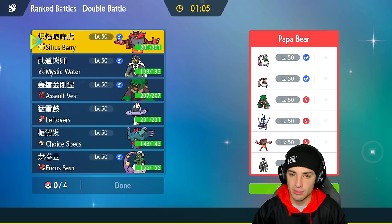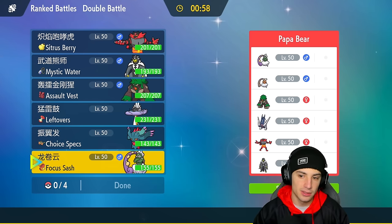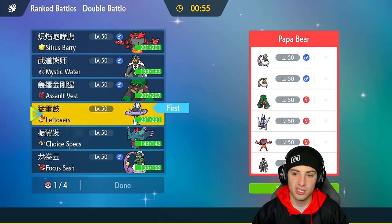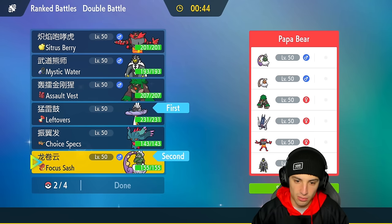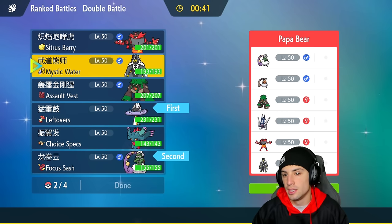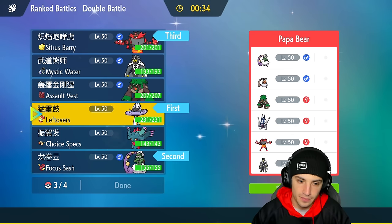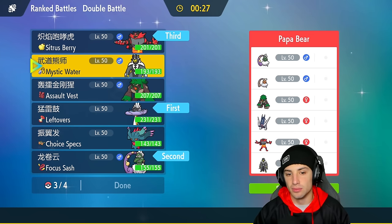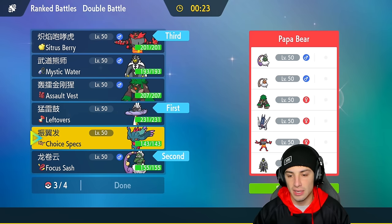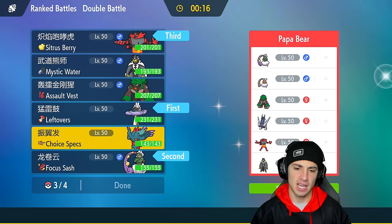For this match I'm going to lead Raging Bolt — I like our special attacks here against their Pokémon. They do have a few Fake Out users but I'll go Raging Bolt and Tornadus as the lead, bring Incineroar in the back because they have physical attackers, and then Fluttermane — choice specs means it can't be hit by Fake Out or neutralized by Intimidate, and its speed stat is 180.